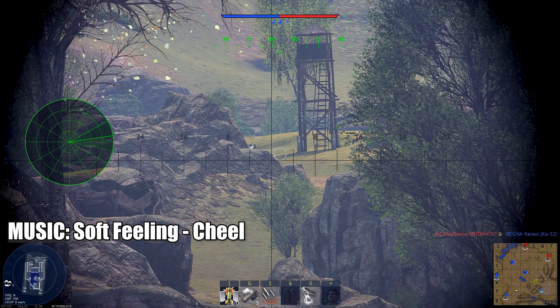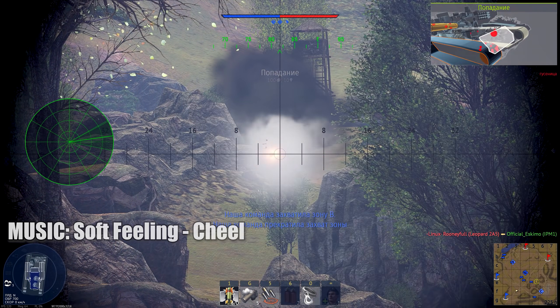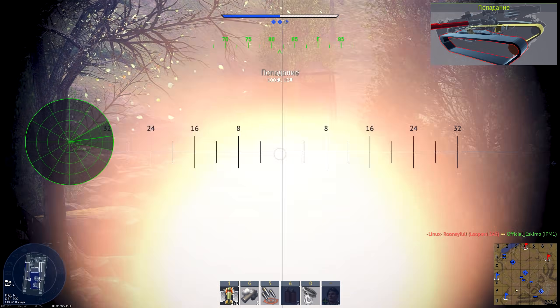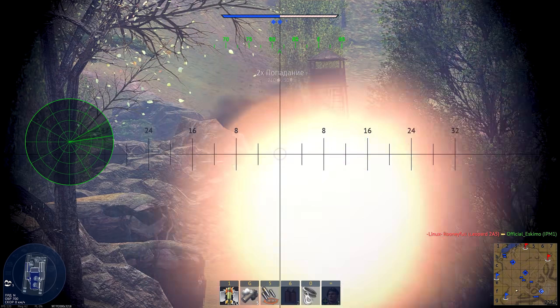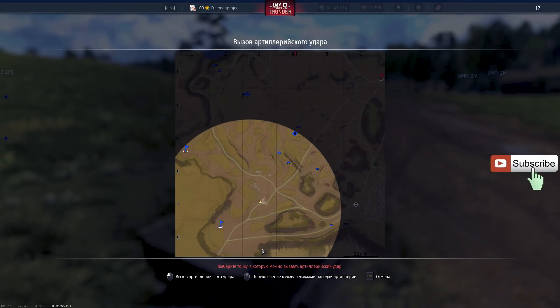Всем кротовый привет, дорогие друзья — с вами Паша Кремен на связи, и у нас продолжается серия роликов с обзорами на новинки патча 2.3.0, который называется «Раскаленные траки». Сегодня речь пойдет об очередной зенитке — можно было, кстати, на этот патч назвать «зенитки для всех».